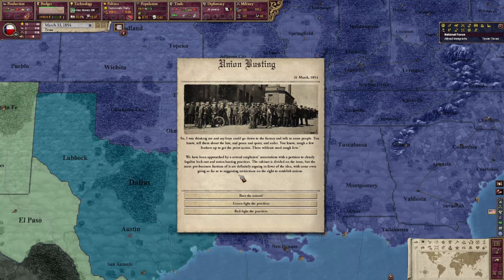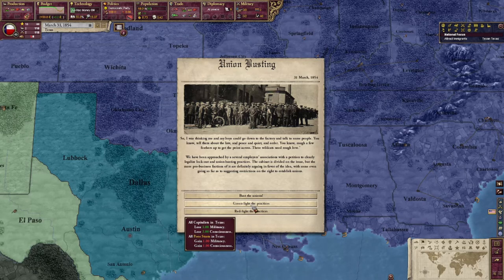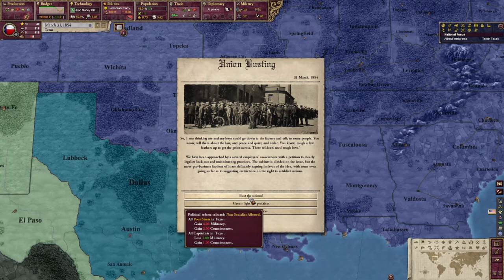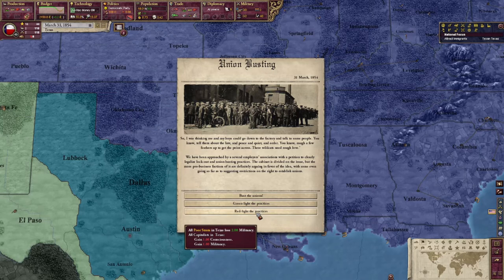We've been approached by several employers' associations with a petition to clearly legalize lockout and union busting practices. The cabinet is divided on the issue, but the more pro-business factions are definitely arguing in favor, with some even suggesting restrictions on the right to establish unions. The poor strata will gain four militancy and two consciousness, but the capitalists lose two militancy and gain one consciousness. We're going to red-light the practices.